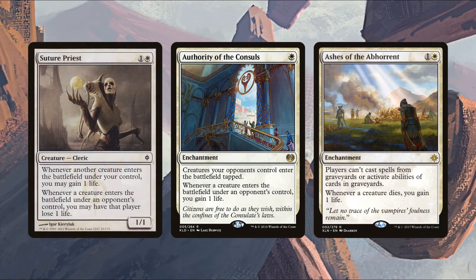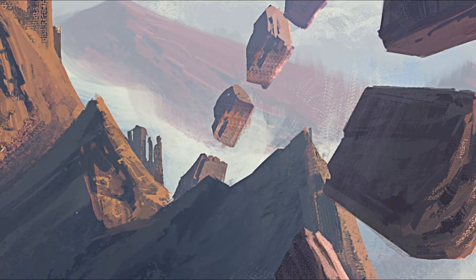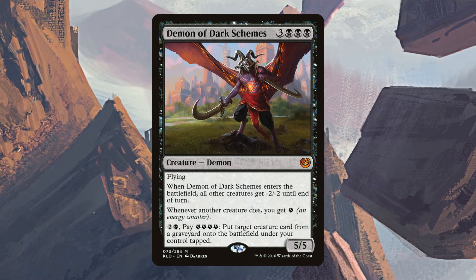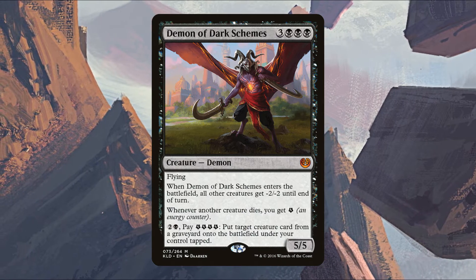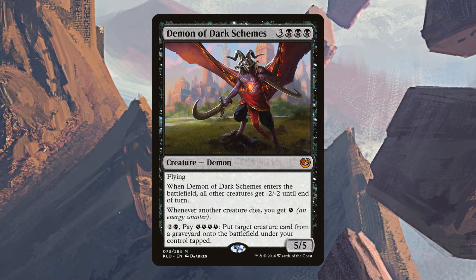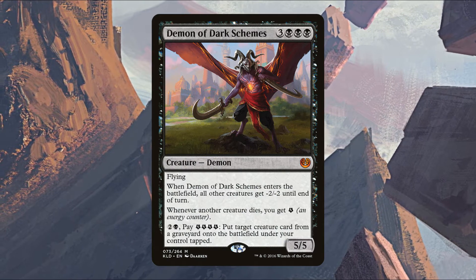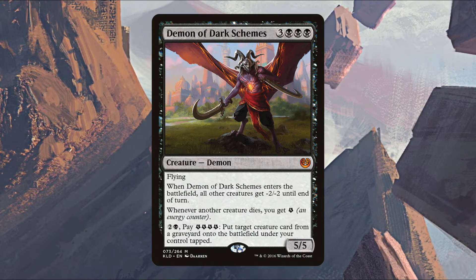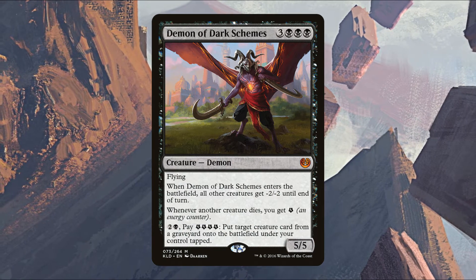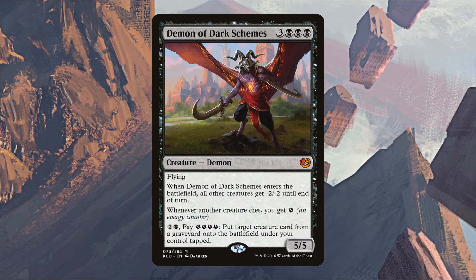Since this is an Orzhov deck we're not running a single piece of graveyard recursion, so Ashes of the Abhorrent's graveyard hate will hurt our opponents more than us. Suture Priest drains an opponent for one each time a creature enters the battlefield under their control. Demon of Dark Schemes costs three black black black — when it enters all other creatures get minus two minus two, and when another creature dies you get an energy counter. You can pay two black and four energy counters to put a creature from any graveyard onto the battlefield under your control.